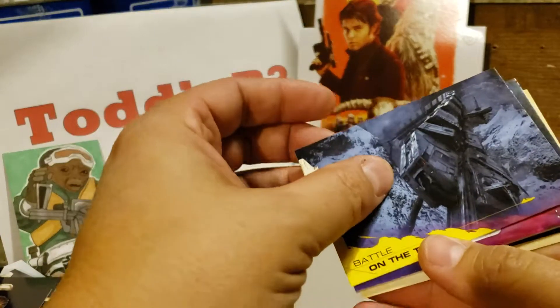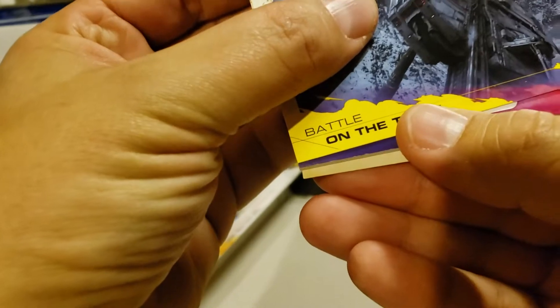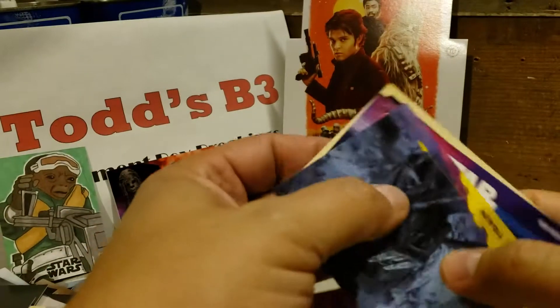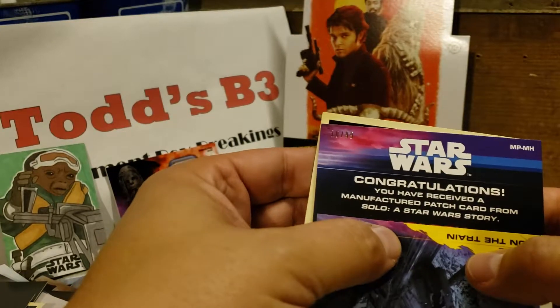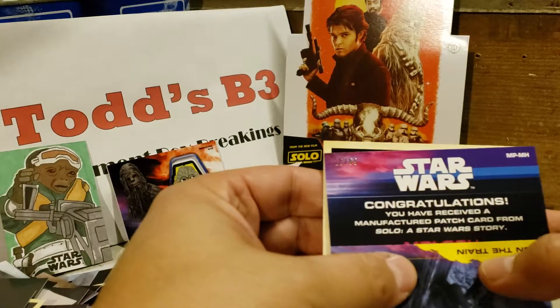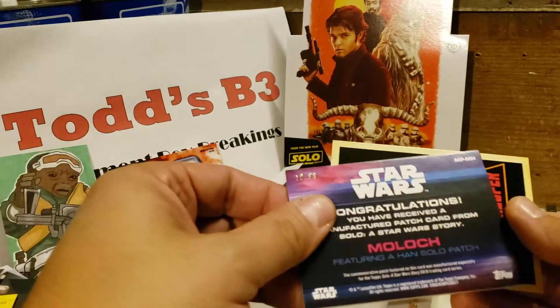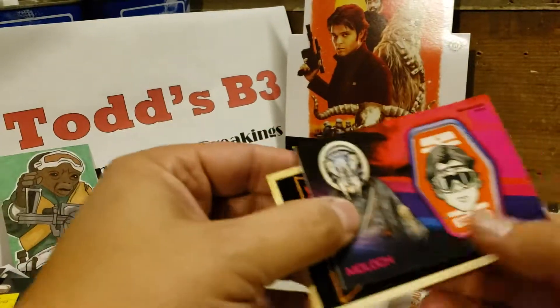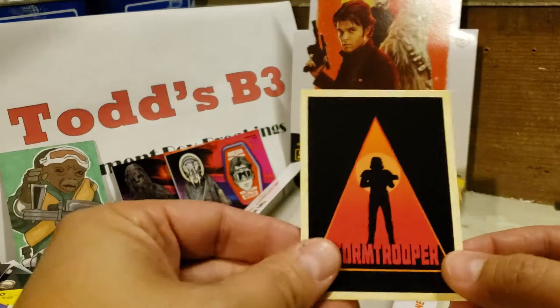And this is numbered — looks like this is 10 out of 99. Congratulations, you received a manufactured patch card from Star Wars Solo: A Star Wars Story, and that is featuring Moloch. And Imperial Stormtrooper.